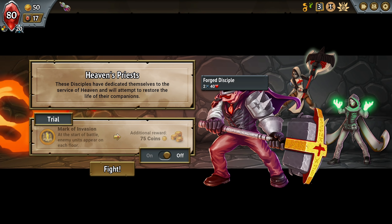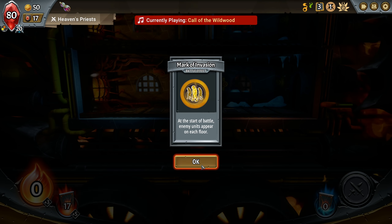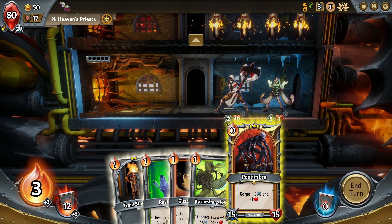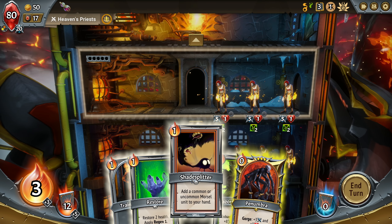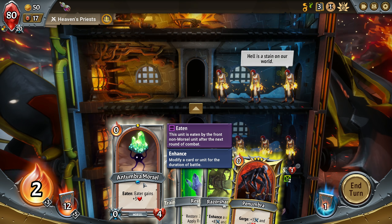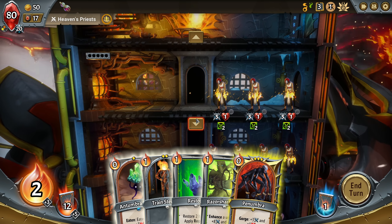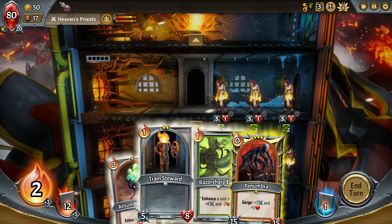Start a battle, enemy units appear on each floor. Let's try it. Well, this is problematic. Let's see what this gives us. Tumbra Morsel - eaten, eater gains 3 health. If we put him up here, he will survive.